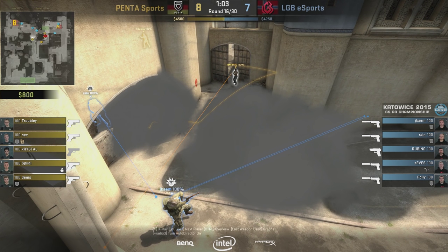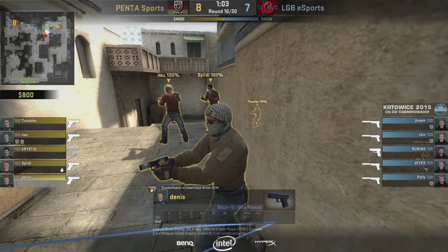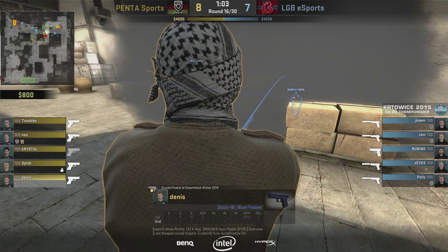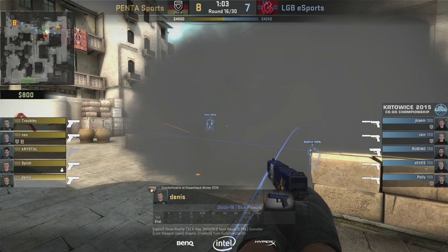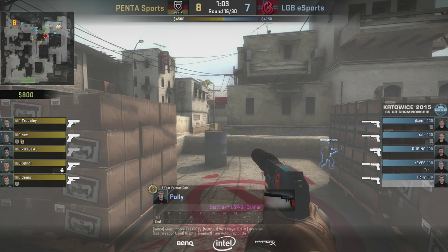The smokes are about to be launched. We actually have a bomb throw from Crystal up top — Crystal is going to be the player going mid to A. Smokes are thrown by Troubly and Crystal. Crystal's smoke is the really important one as it lands right here. We have one smoke on the left side, one on the right side where both of those LGB players were standing. At the same time, they move their players at short A — Nex, Speedy, and Dennis moving short. A CT smoke was thrown up there but it was a missed throw; it was supposed to land on Dennis so the T's had to push through smoke, but it missed and actually gave a little bit of cover to the Terrorists as they moved in.